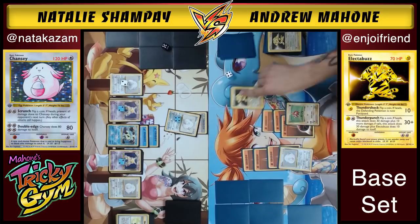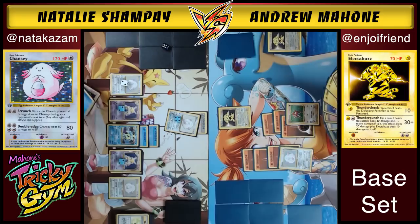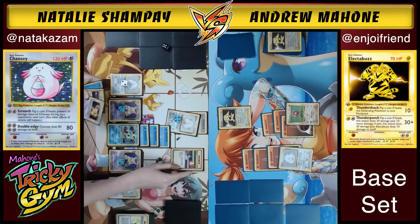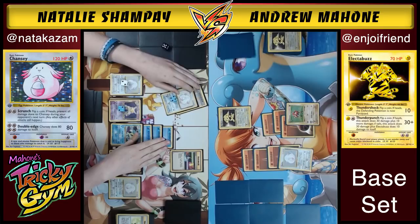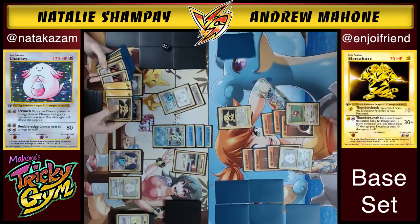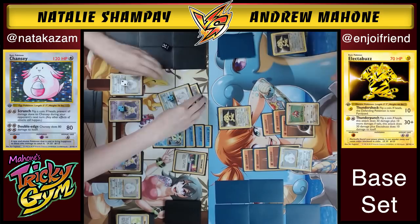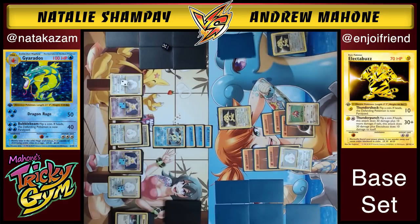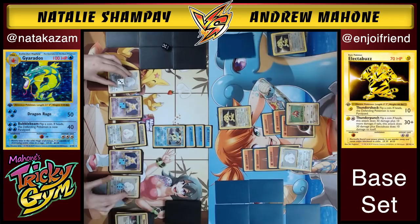Andrew promotes a new Electabuzz. Natalie now has the option to Dragon Rage or Double Edge. She has enough energy on Chansey for Double Edge — doing 80 damage but also 80 to herself. They discuss the board: Andrew could put energies on things but burning so many cards might just get him decked out. Natalie takes the damage off one Gyarados with DCE, keeping damage spread at around 40 on each Gyarados. They set up for Dragon Rage.